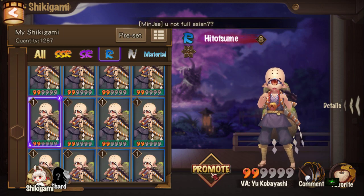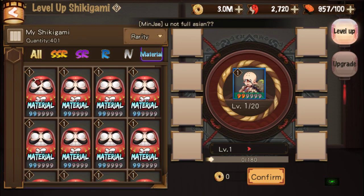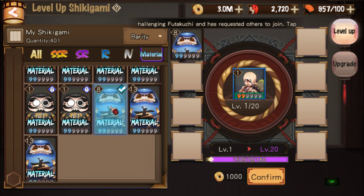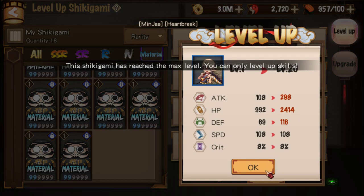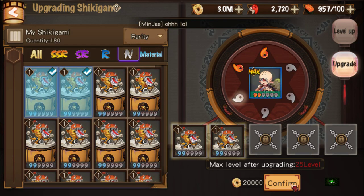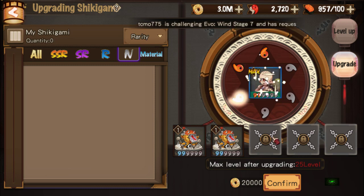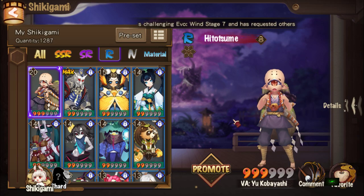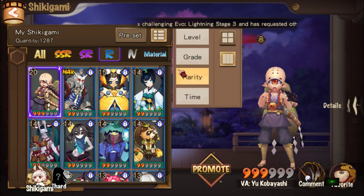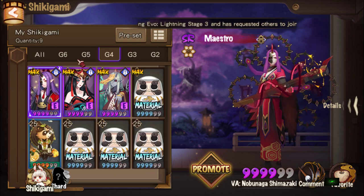Let's say we're going to use this Hitotsume here. Level 8 — bam, there you see — it's going to bring it up to level 20. Bring it to level 20, upgrade again using some normal ones, and there you have it — level 20 done.